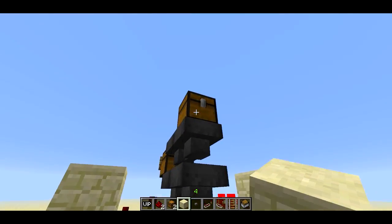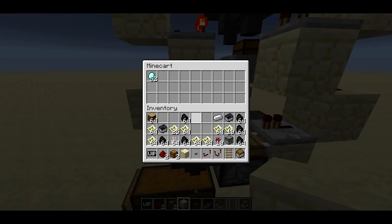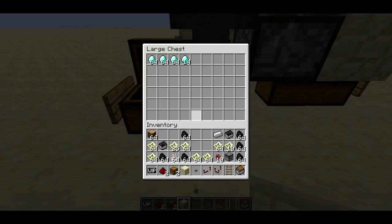It's putting them down into this minecart. Once this chest ran out of diamonds, this minecart is going to drop down and sit on top of this hopper, which is going to put the diamonds down into the diamond chest.